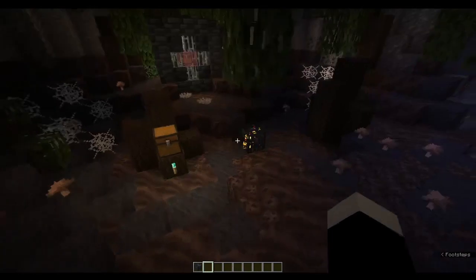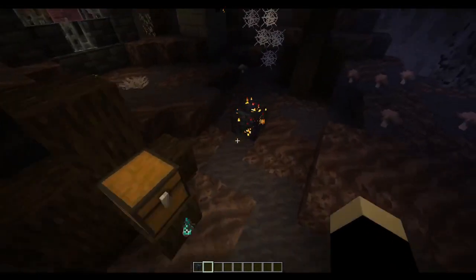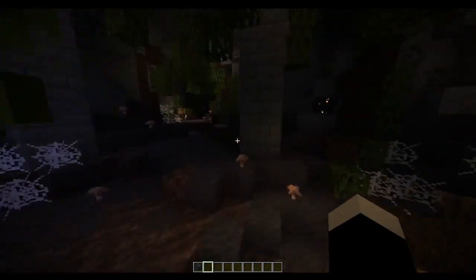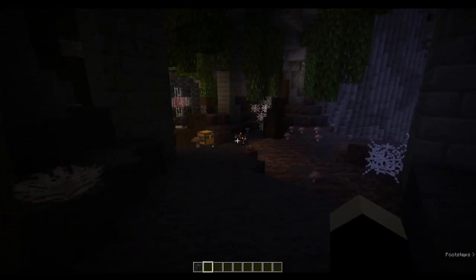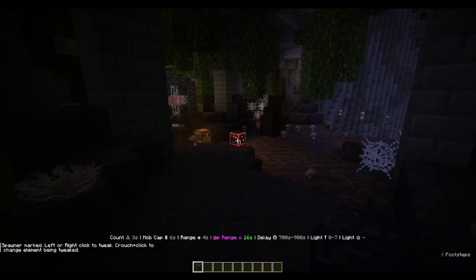Let's say we've got our wool box right here. We've got three spawners — some skeletons right here, some spiders, and some zombies over here as well. We want them to all activate when the player reaches about this spawner. This spawner has a range of about 16, which is perfect as we enter the range.